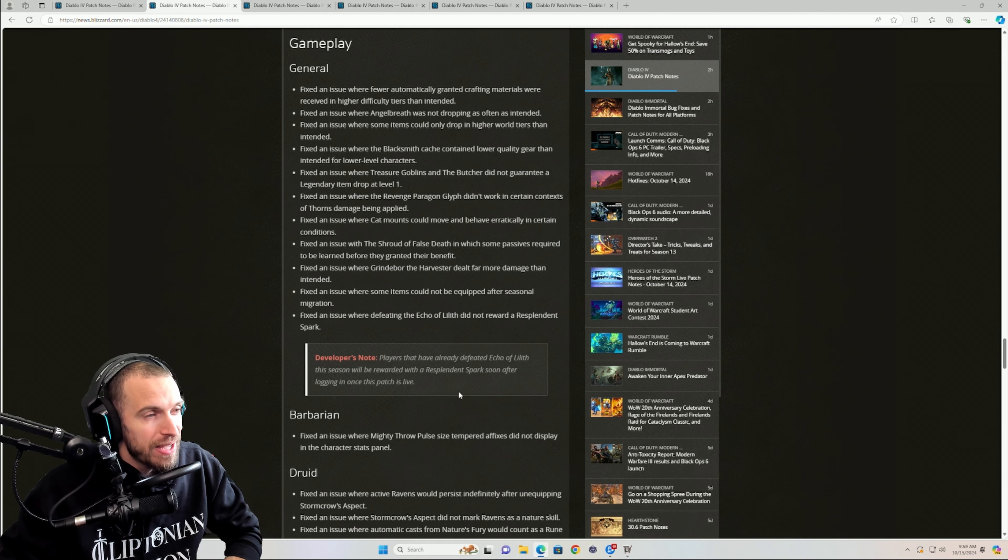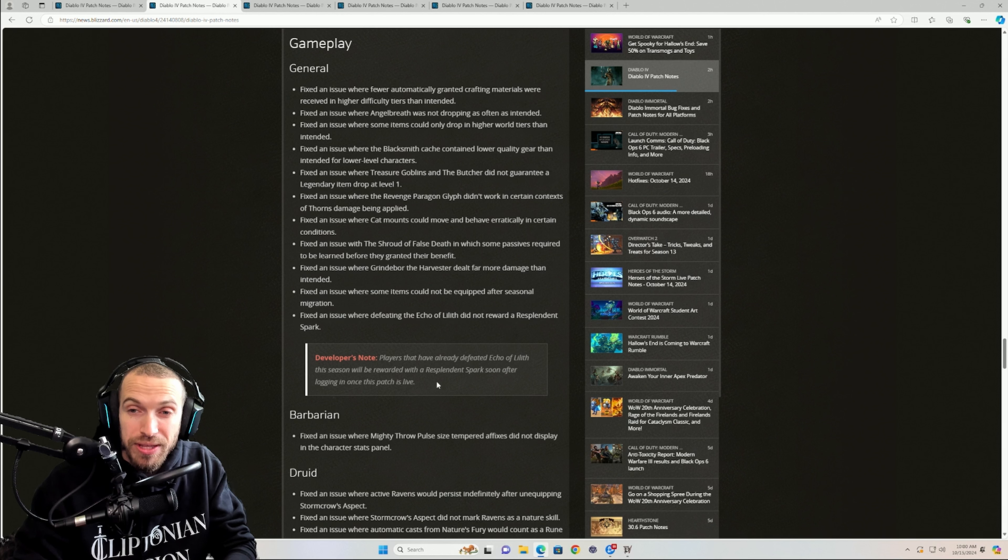Something that is a huge sticking point for a lot of people — we're finally going to get the Echo of Lilith Spark. Players that have already defeated the Echo of Lilith this season will be rewarded with a Resplendent Spark soon after logging in once the patch is live. So if you guys have not yet, get your kills in. If you need help, the link for our Discord server is in the description — we have a ton of people there willing to help, teach you the fight, and we're running events and helping with trading.